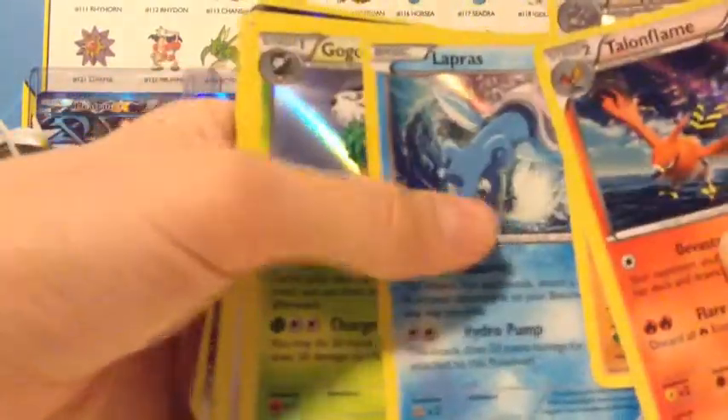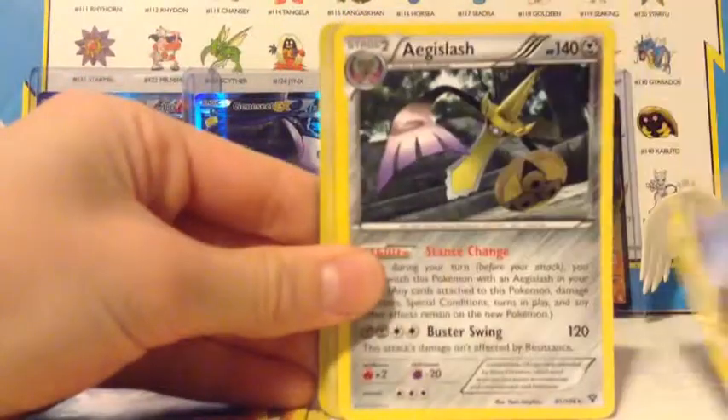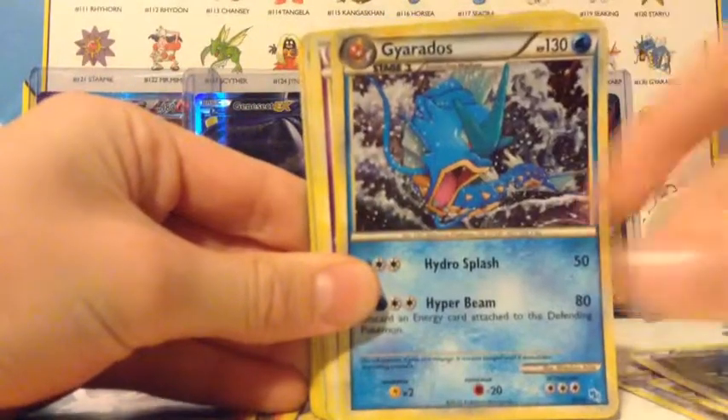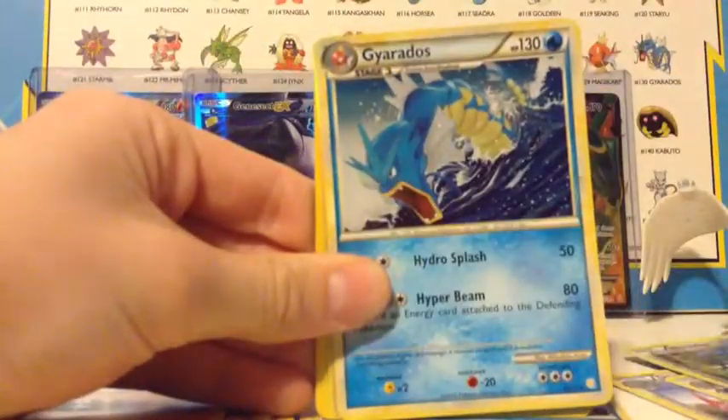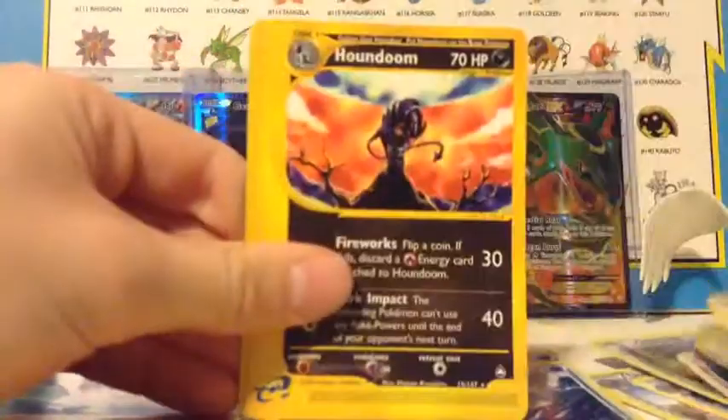Here's Talonflame, Rhyperior, Lapras, Gogo, Furfru, Chestnut. Now there's Blastoise. Zoro Arc, AJ Slash of course. And I'm just gonna show all these cards again because they're amazing. Two Blade, AJ Slash, Hone Edge, Giridus, big boy. Celebi, another Giridus. Crobat, Flygon. I'm Doomed. Jack Giridus. So that's my beautiful haul — these are beautiful cards.